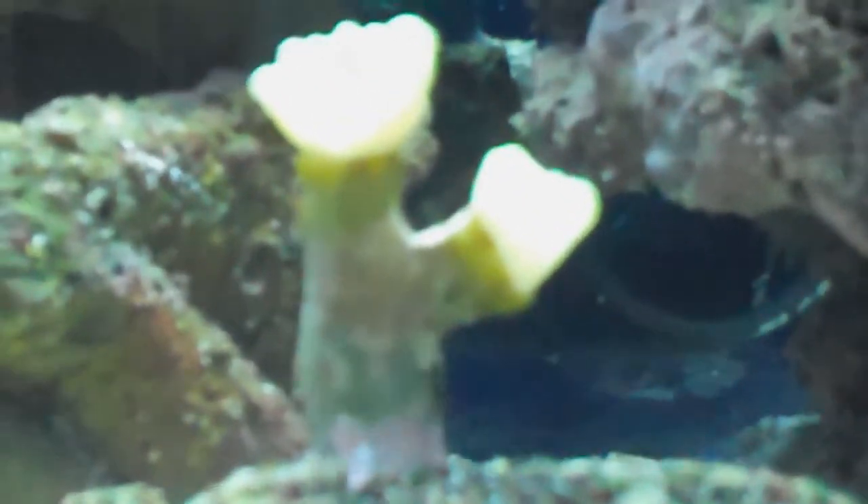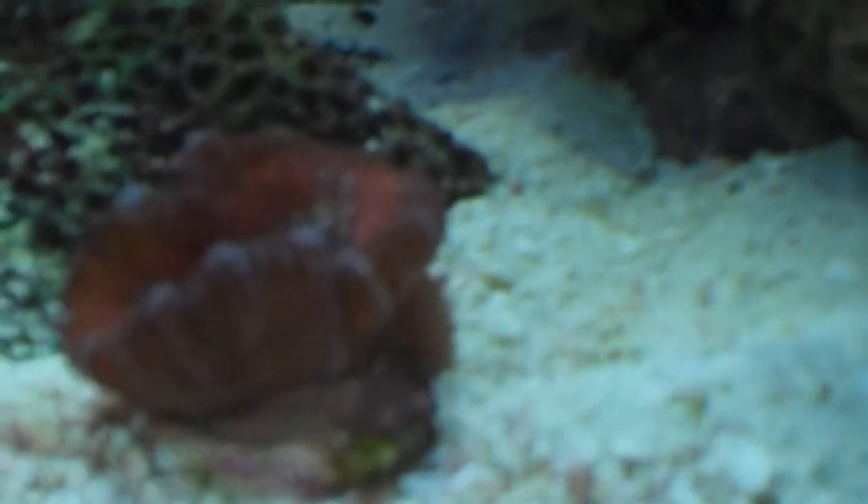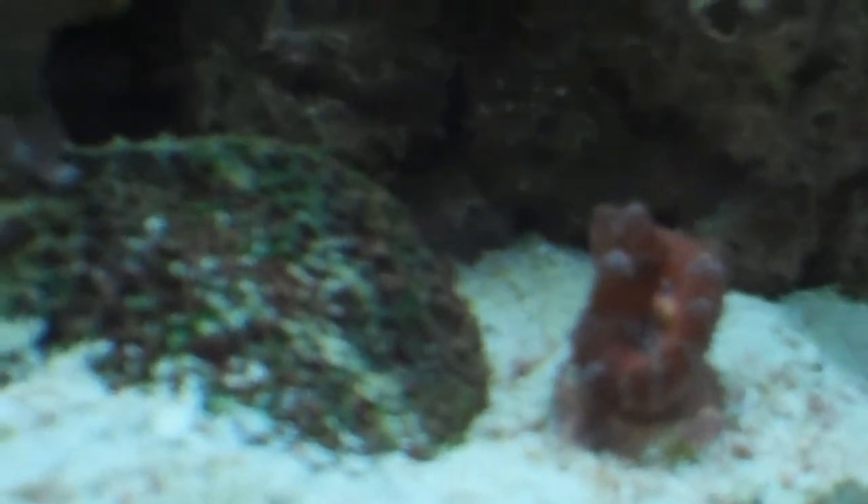My kryptonite candy cane corals — those really haven't done much. The only thing I've noticed is that one's growing more up and the one on the right is growing more out. I haven't noticed any splitting or any new heads growing. They look like they're doing good though — the mouth on it is really bright. And then my acan is splitting — it's growing, I think five new heads or something. But it's growing a lot slower than I thought it would.